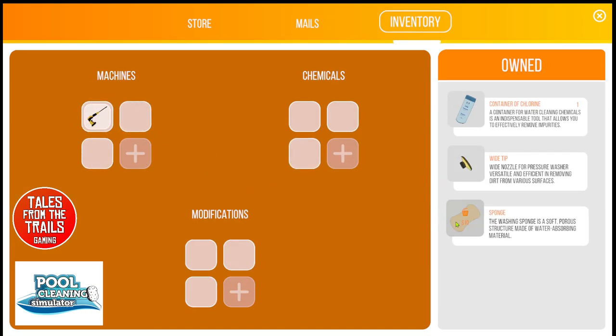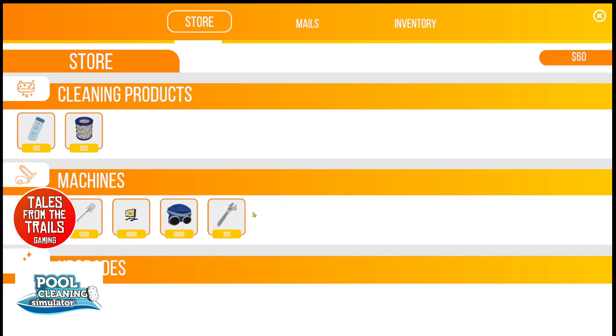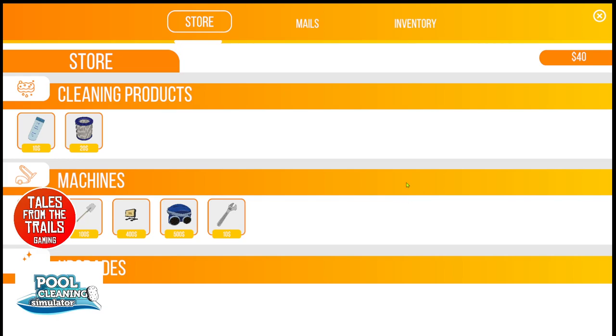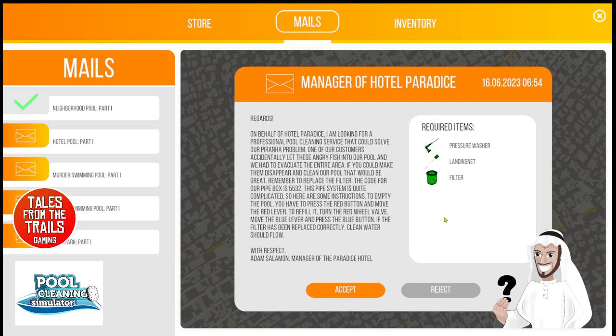We've got the pressure washer - put that there. Landing net - yep, one of them. We need a filter too. I'll try two just in case. There we go, everything's green and we're going to go and do that one. We need to: take care of the piranhas - there are five to get rid of - empty the pool, clean the pool, change the filter, and fill the pool.